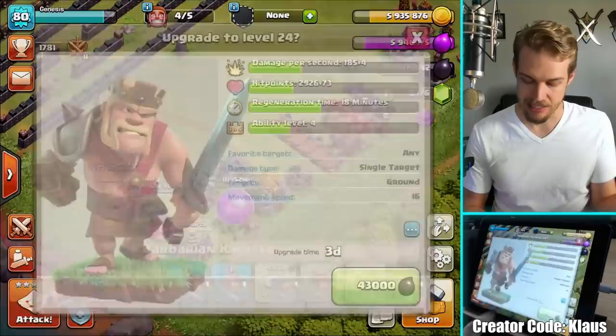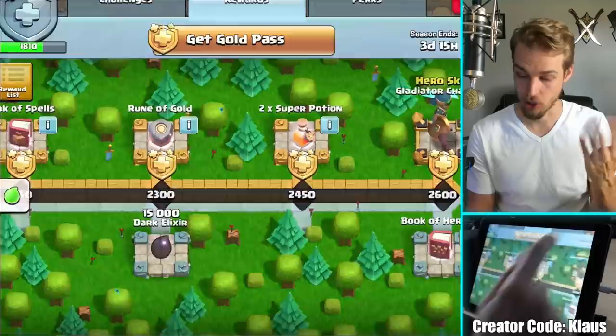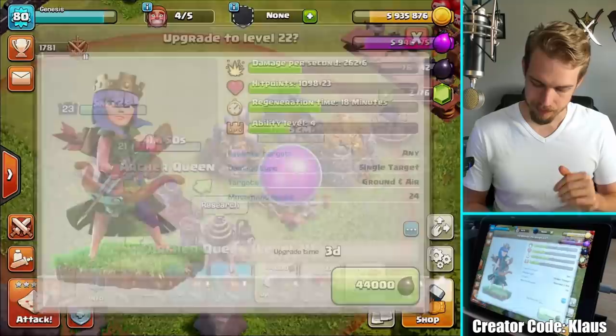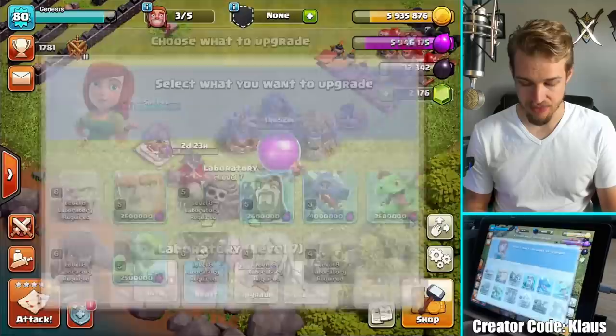Hog Riders and Queen Charge combined is the magic combination — I love it. And if I had my King in that attack, clearly it would have been a three-star. Now let's upgrade the Queen. That's 44,000 Dark Elixir to upgrade the King and 43,000 for the Queen — you add those together, that is 87,000 Dark Elixir. I only have 76 — I'm a little short, that's unfortunate. Can I get any free Dark Elixir from here? I could, but I don't have enough points yet. So Queen level 22 — 3-day upgrade, 44,000 Dark Elixir. There you go.